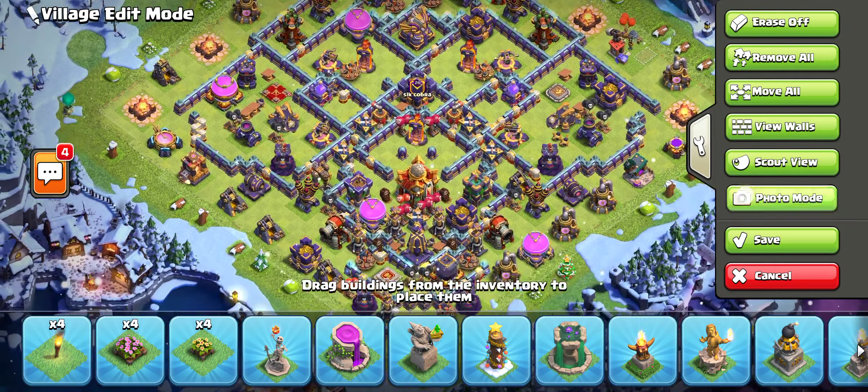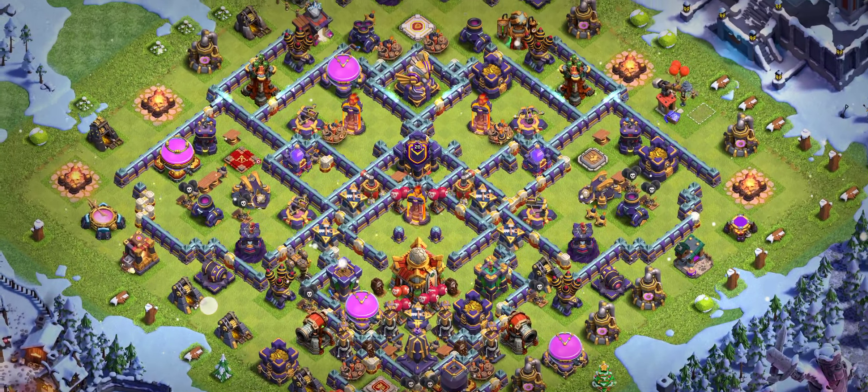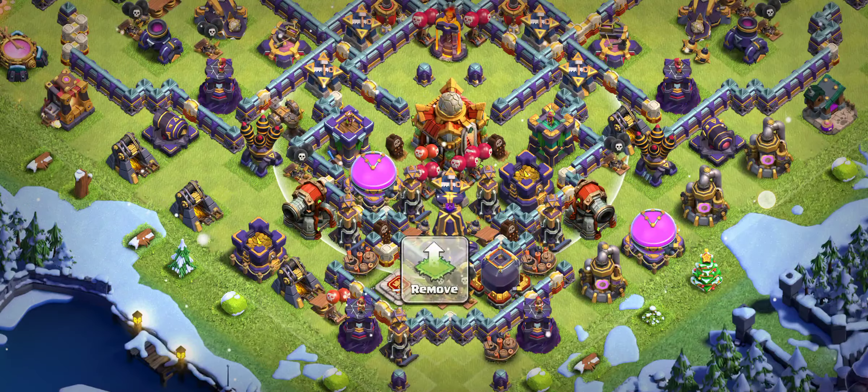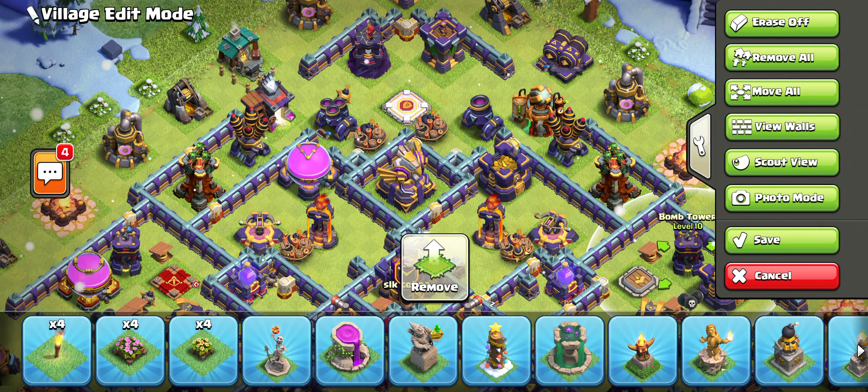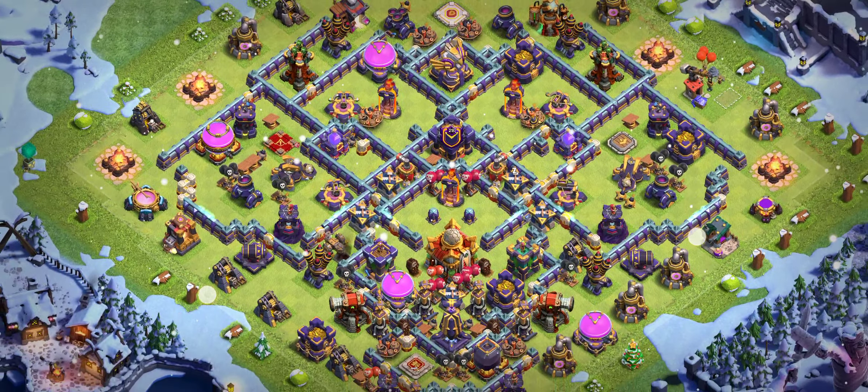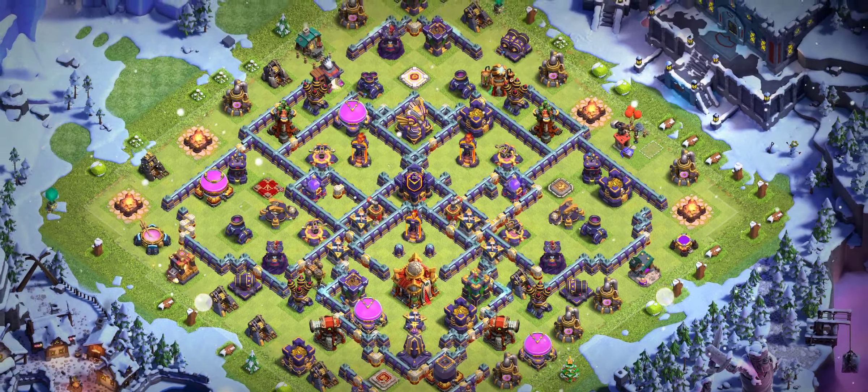Base number one is a really crazy corner base. You can see the town hall is placed far — a lot of players have failed on this base. It's a one-star base, and I will provide the replay soon. I recommend super mini with archer for this base.